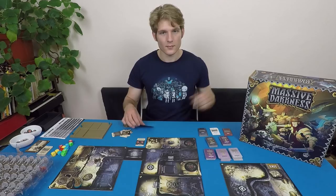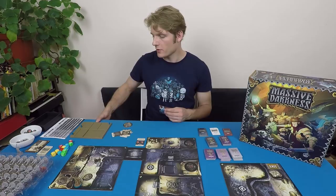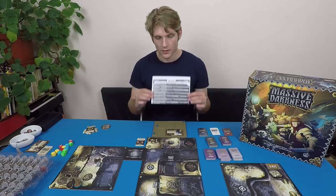Now that I've chosen to play as Elias, I'm going to put him onto my player board. I'll need my class — I'm going to be a battle wizard. Here's the sheet I used from our gameplay video session, which is going to come out tomorrow, where we'll be playing through Massive Darkness.